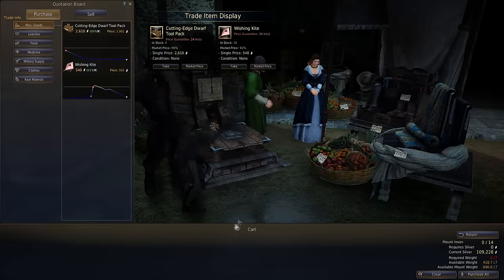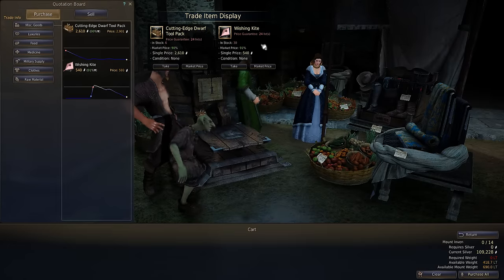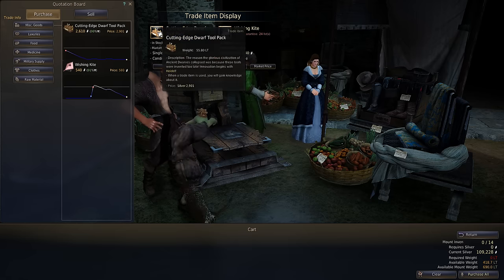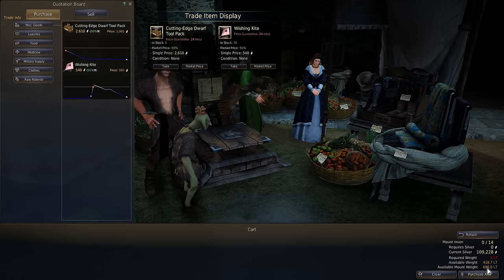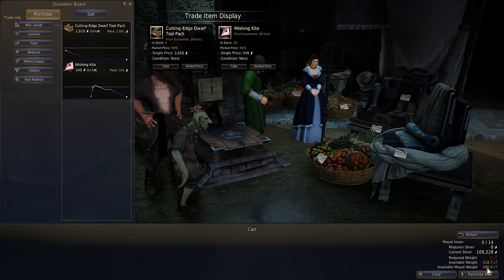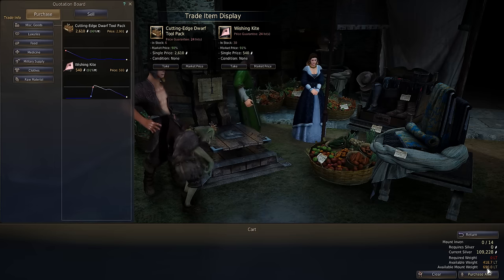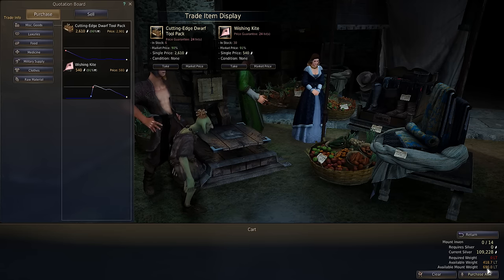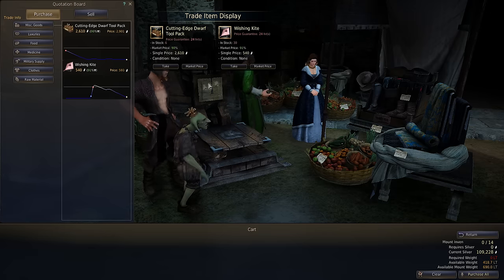This is where the stock exchange happens. We've got Wishing Kites — we can buy 30 of these — but we can also buy six Cutting Edge Dwarfs. These weigh 55.8 LT and we have 690 LT available. So 690 divided by 55.8 — we can actually buy all six of these and a couple of kites.